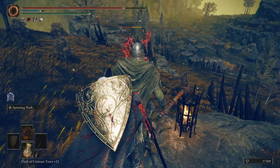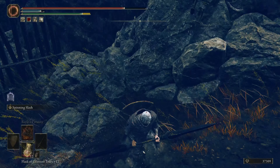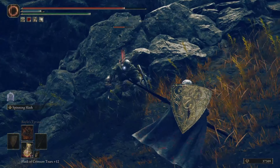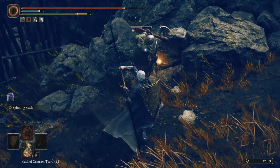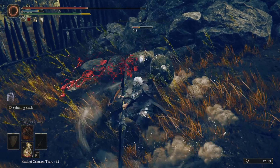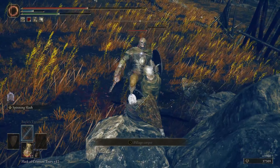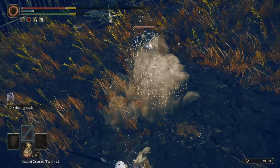We're going to do a quick backstab, jump down, and use the L2 heavy attack on him. We're going to chain it a little bit and see what happens. I haven't got this thing powered up yet, but that was actually really nice.